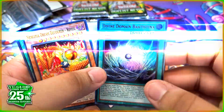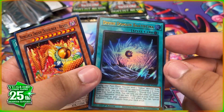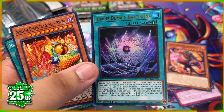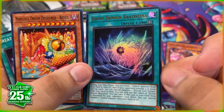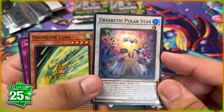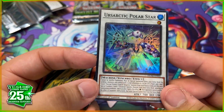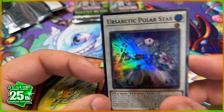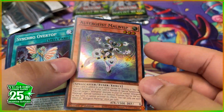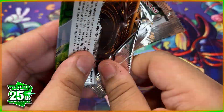We have an ultra rare Divine Domain Bastina — bear with my pronunciation on these cards. A pretty cool ultra rare for that new archetype — let me know if it's a good archetype worth investing in. We have a Ursarctic Polar Star — I love this archetype; it doesn't do much competitively but I love the cool polar bear theme. Remember to follow those codes in the comments, because your likelihood of winning is very slim without them.